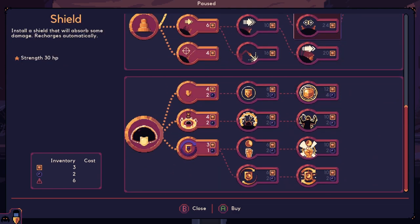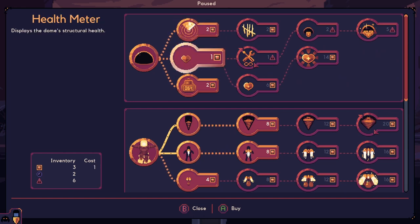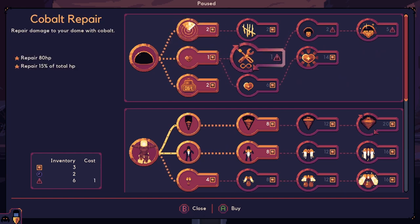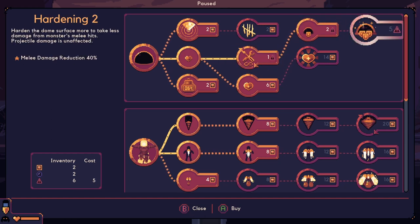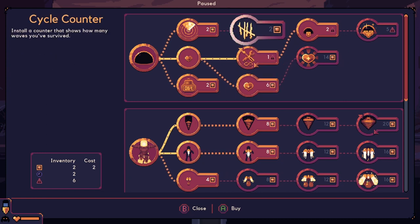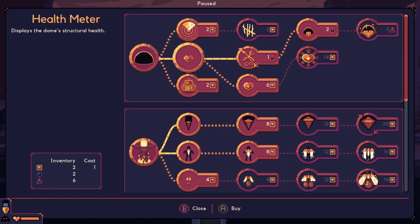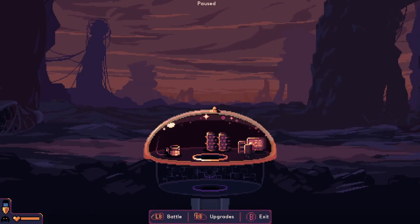So why don't we do that — and then we can do that. We actually have enough — harden the dome surface to take less damage from monsters' melee hits. Projectile damage is unaffected. There's a different defense for projectiles. Install a counter that shows how many waves you've survived — that's cool. We're going to harden the surface so we take a little bit less damage. The atmosphere in this game is really a cut above for what this is.